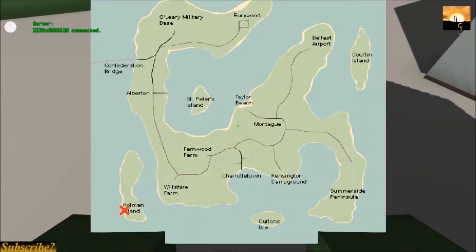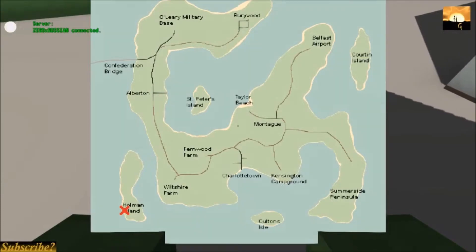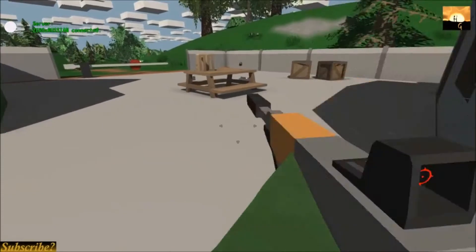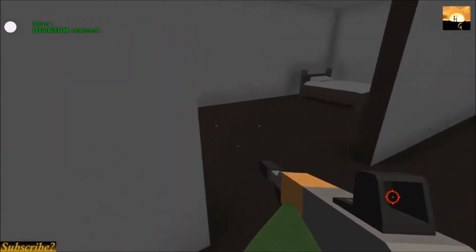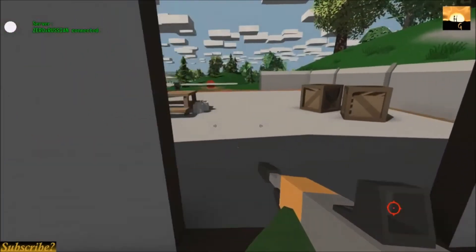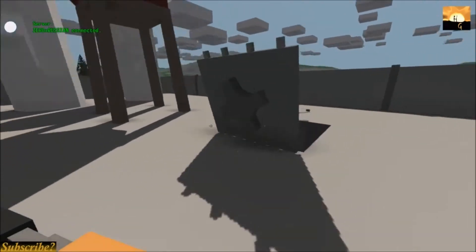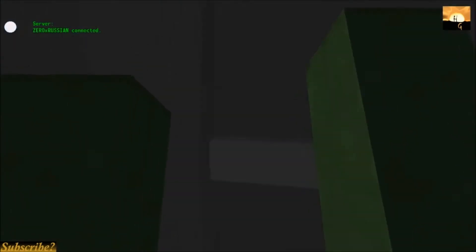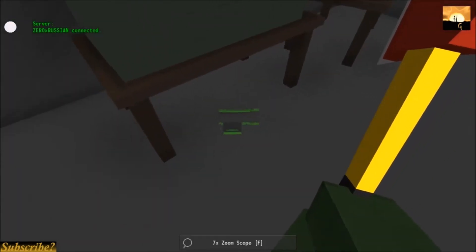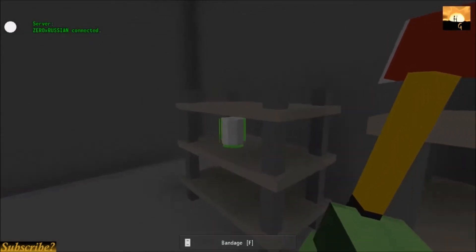The next location is Holman Island. You'll find a bunker at that location marked by the red X. This is like the helicopter crash site — it's not the best location to find lots of stuff, but it is a good location to find a whole bunch of good stuff, like arrows. You'll find magazines, a holographic sight, a Coyote pack. If you go down into the bunker, you'll find things like seven times zoom scopes, magazines, and there's a lot of fresh food down here.